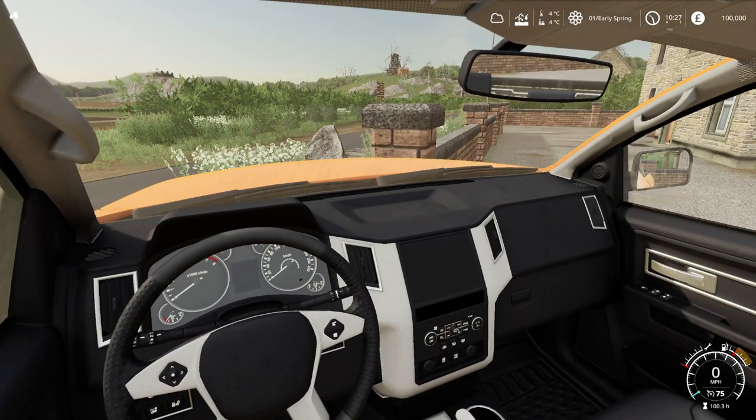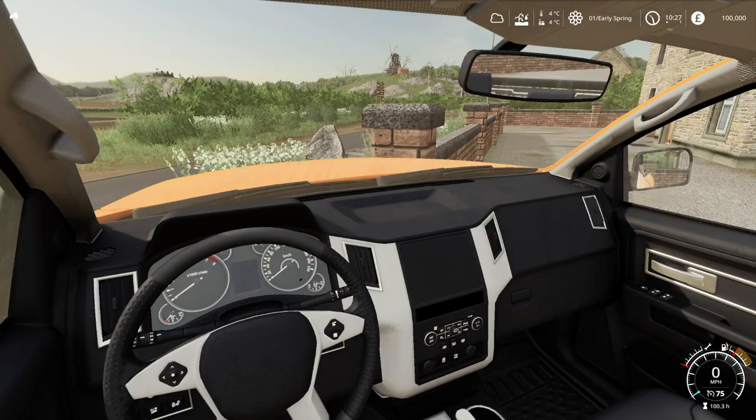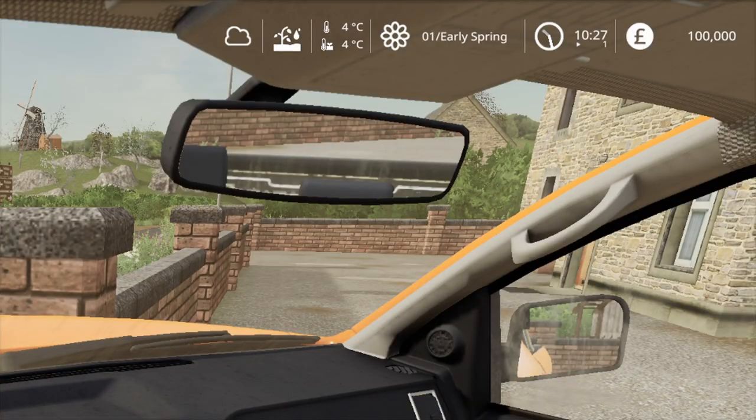We're going to go through some of the menus and show you what's going on. First off, you can see at the top right hand side of the screen it's changed slightly because we've now got the Seasons HUD.